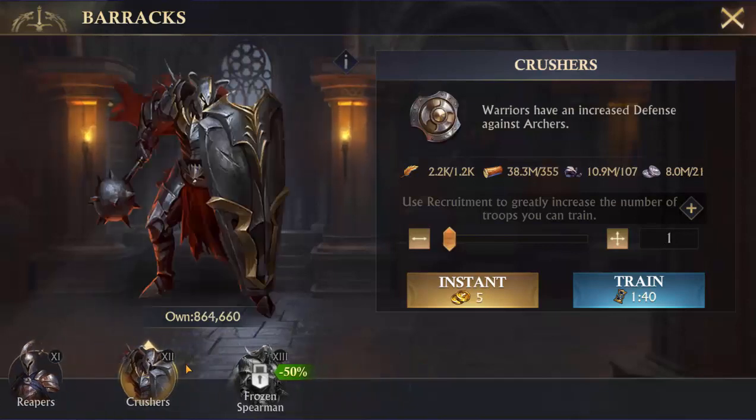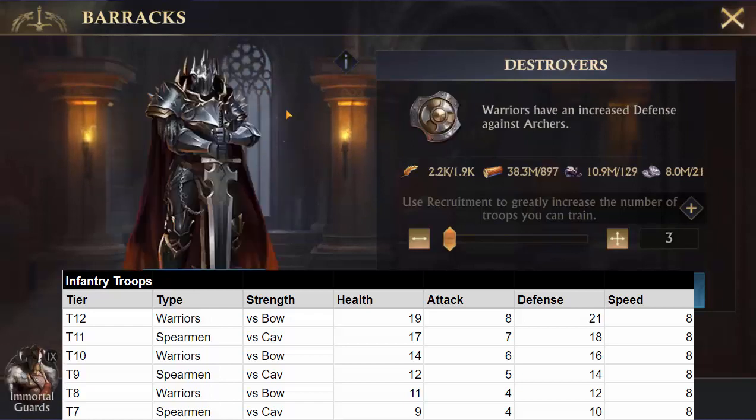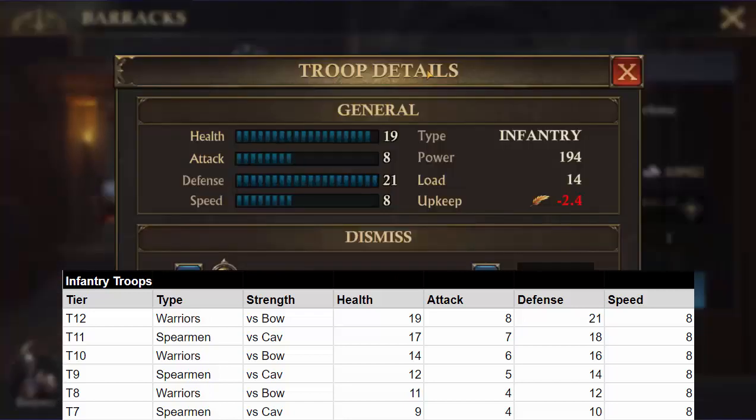The bonuses apply on top of the base stats. When a warrior is up against an archer, you can add to that. When a spearman is up against light cavalry, you can add to that. To look at the stats for any tier, click the little eye icon to get your troop details — health, attack, defense, and speed. For tier 12, for example, you have 19 health, 8 attack, and 21 defense. On tier 11 you have 17, 7, and 18.